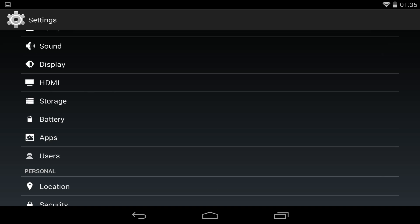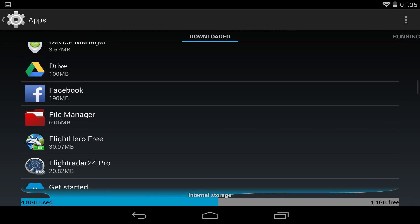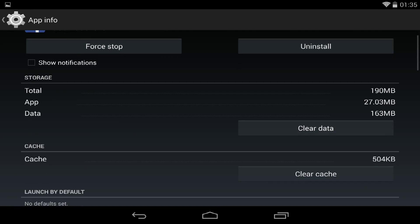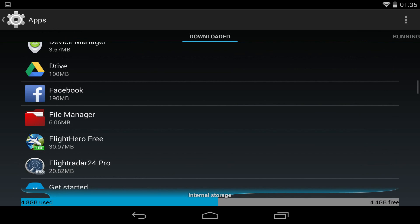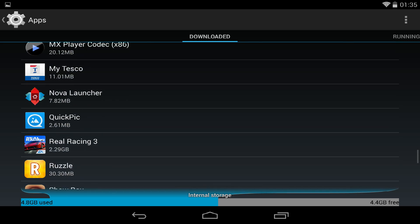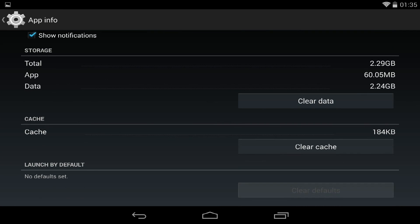So we want to go into Settings, then Apps. On here I went to Facebook, scrolled down, and where it says 'Clear Cache' it was on 504 kilobytes. I cleared that and it goes down to 12 — 12 seems to be the minimum for some reason. I don't know why. Real Racing Free — that's the one.